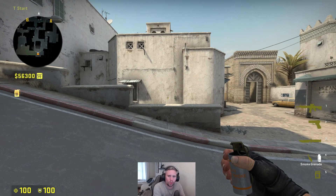Hello everyone and welcome aboard! I'm the angry conductor and today I'm going to show you some smokes you can use when you're pushing long, or dust too. First off I'm going to show you two smokes you can throw from spawn which will smoke off long corner.